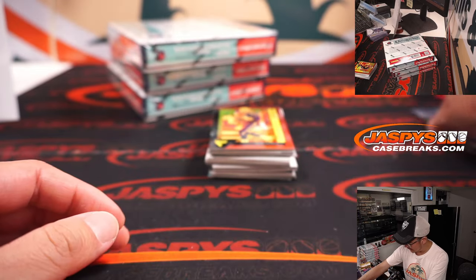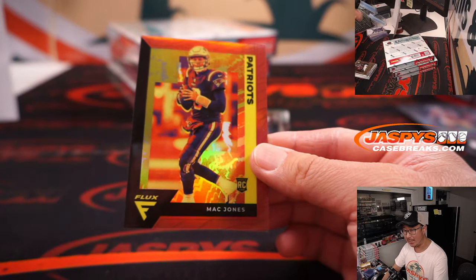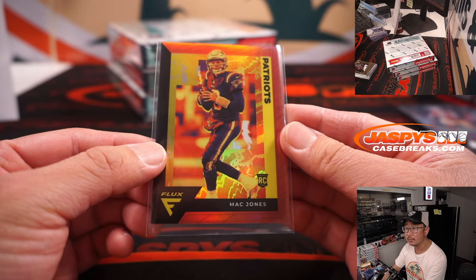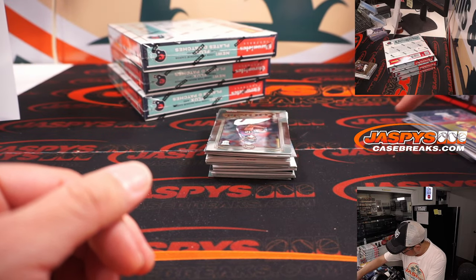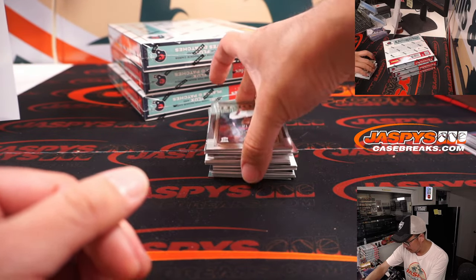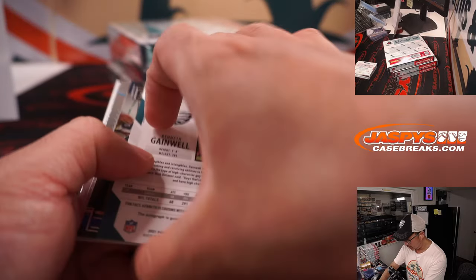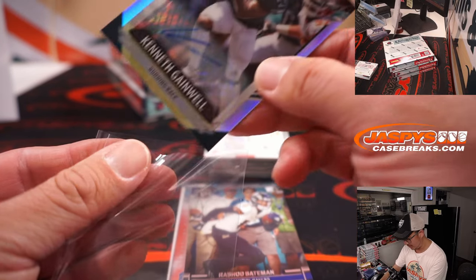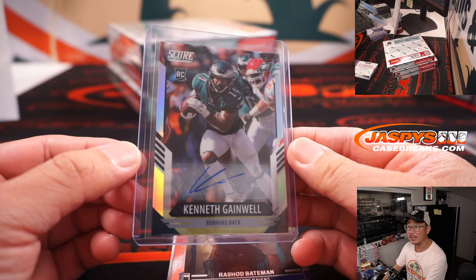Jay Greggs with the Trey Lance — I like that prism design. Here's a nice Mac Jones, 99 out of 99, for Han and the Patriots. Kenneth Gainwell autograph for the Fly Eagles Fly — that's going to go to Ron and the Eagles. I like that refractory chrome look in that score design, 36 out of 75.